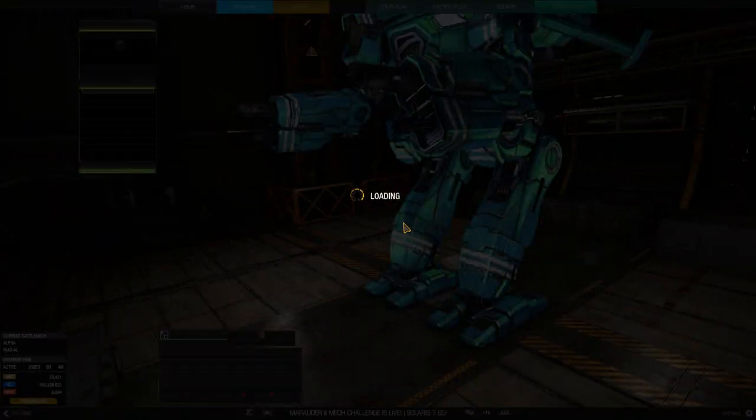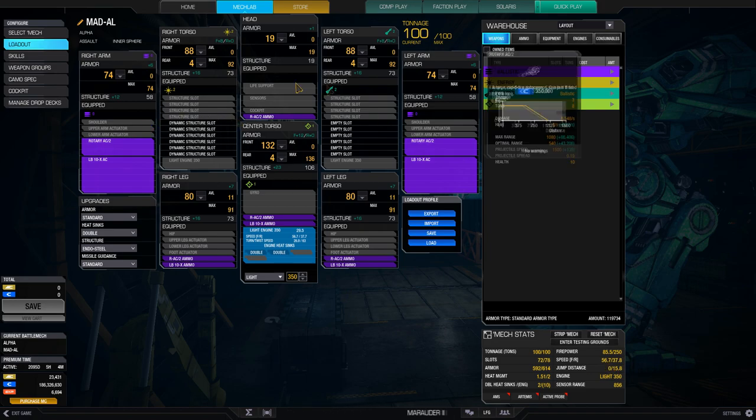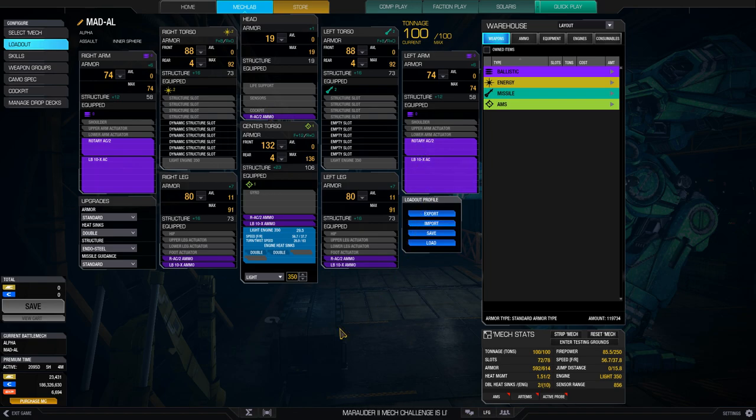Let's take a look at the mech lab. We have a Light 350 engine, so this mech can move at a pretty decent clip — 56.7 is pretty good for at least a 400-tonner. We have a pair of Rotary 2s and a pair of LBX 10s. The main thing about this is we are going for raw DPS — we're just trying to get in on our opponents and then stare at them holding down the trigger, just keeping the bullet hose going until they have to turn away because they're taking so much damage.